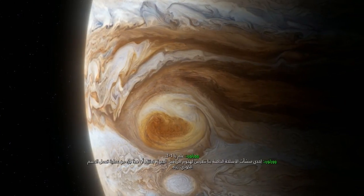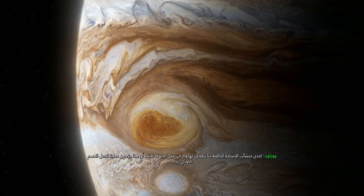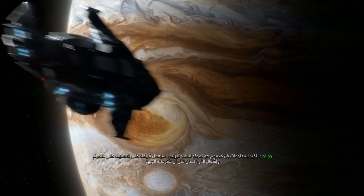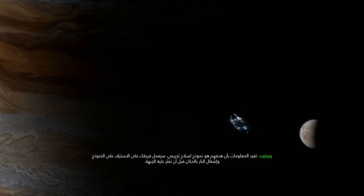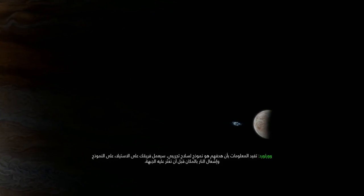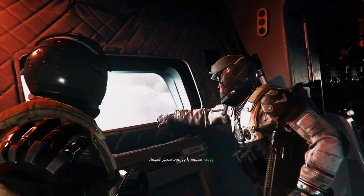Warlord, this is SCAR-1, standing by for tasking. One of our weapons facilities is under attack by the SDF. We believe this is part of an operation codenamed RIA. Intel suggests their target is a prototype weapon. Your team will extract the prototype and torch the site before SDF can locate it. Understood, Warlord. We'll get it done.